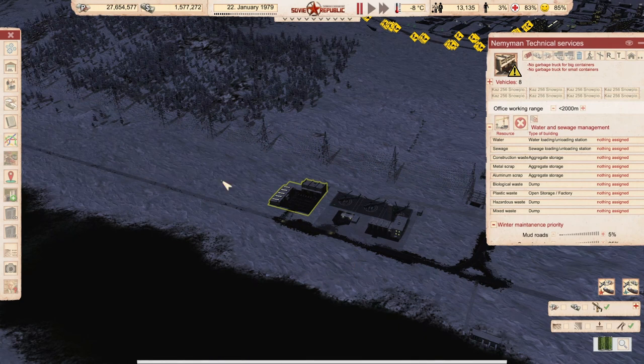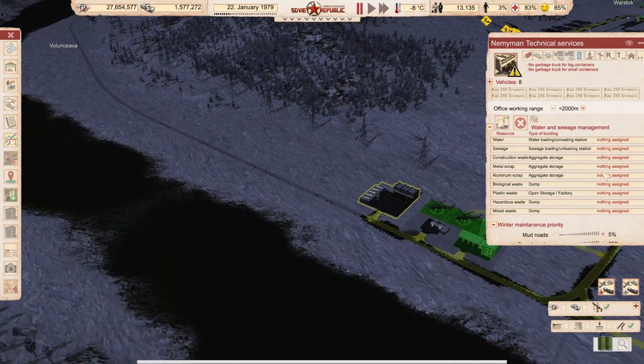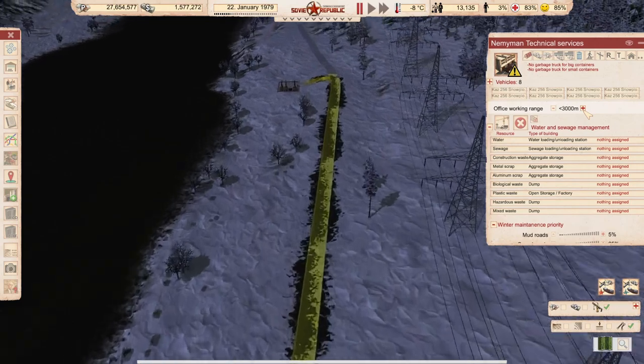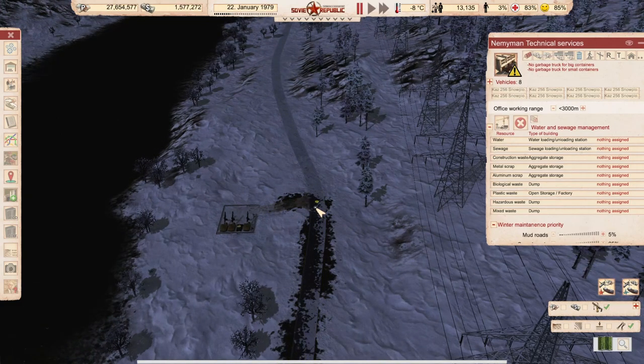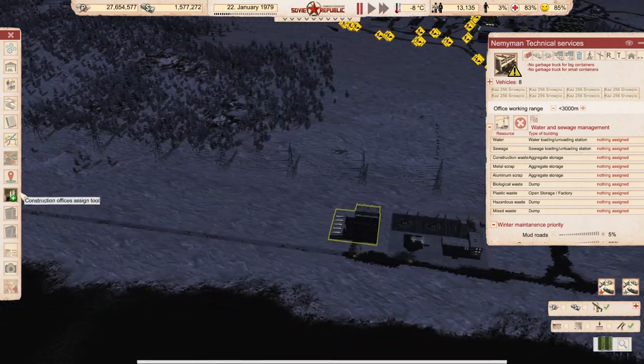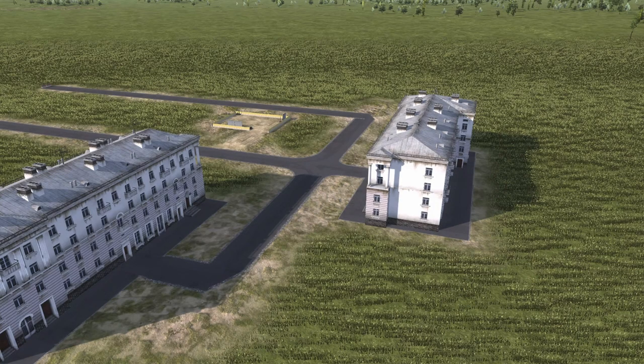At the end, a word of caution: if you build two long roads with no nodes, the technical service will not see the whole road because it cannot find the end and cannot turn around. For example, at a range of 2000 meters it won't go further, but at 3000 meters it will clean the road because there's an endpoint and a node to turn around. So if your technical service doesn't do what you expect, place some nodes to let it turn around and see the whole road. Thanks for watching — I hope you have a better experience dealing with nodes. See you next time, bye comrade.